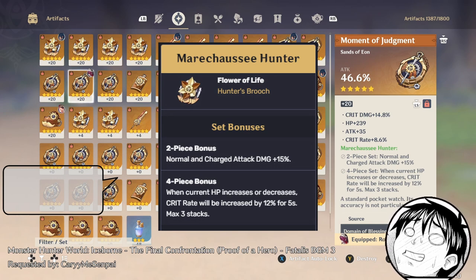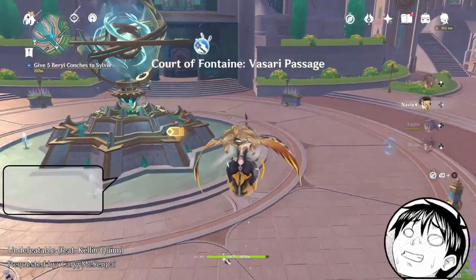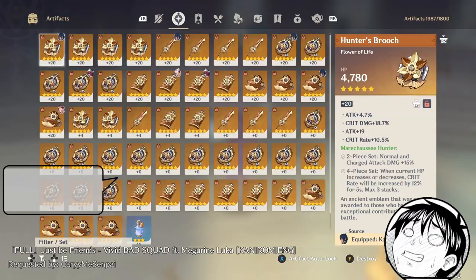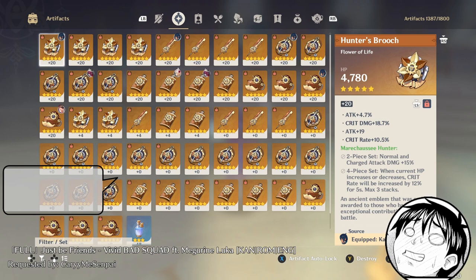With this set, as long as your HP fluctuates — which she can do, because as long as she doesn't have a shield her HP would fluctuate — it stacks up to 12% for 5 seconds, stacking up to 3 times, so she could probably keep it up for a good long while. That means 12% grants her a maximum of 36%. For Florin, you can actually get 75–76% crit rate if you use the Hunter set. Florin gets a stupid amount of free crit rate, and partnering her with the Hunter set gives her even more.